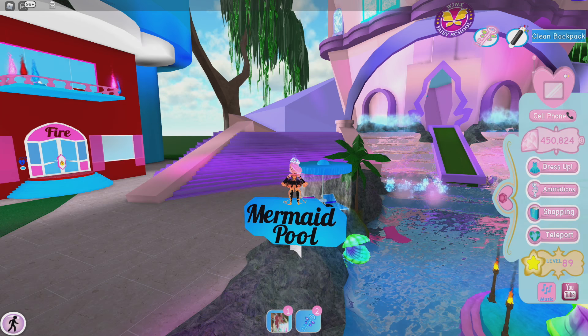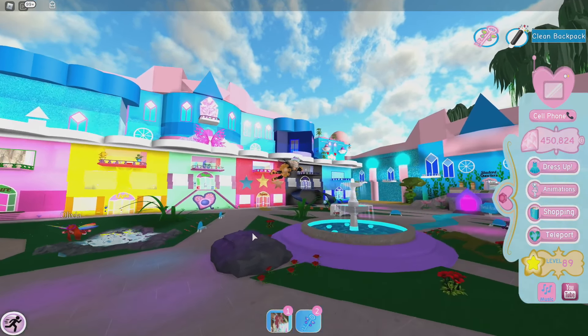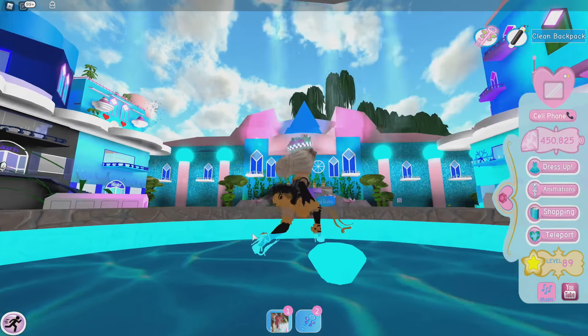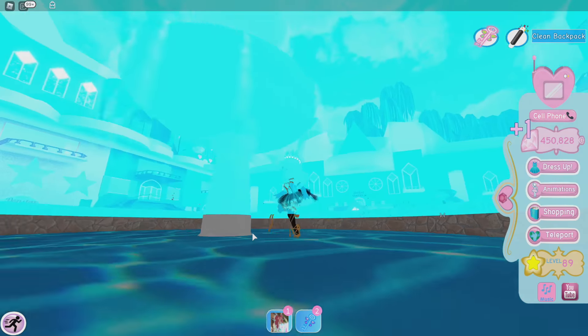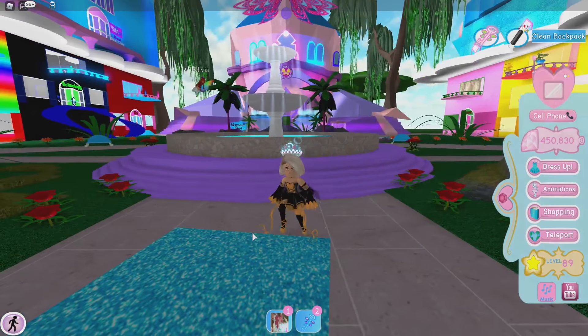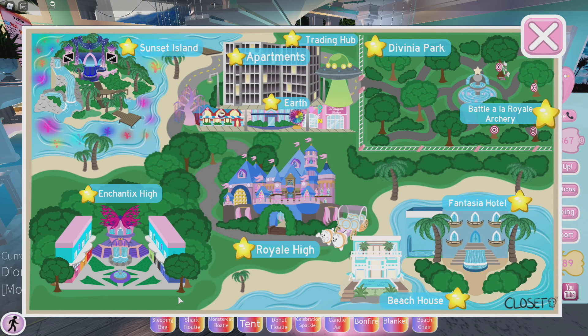Now I'm going to show you another place with tons of diamonds. There are also some diamonds in this fountain — look at the water and they'll show where the diamonds are. Now that I've collected all the diamonds in Enchantix High, I'm going to check that off and head to the next map.